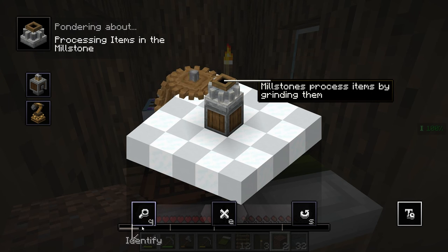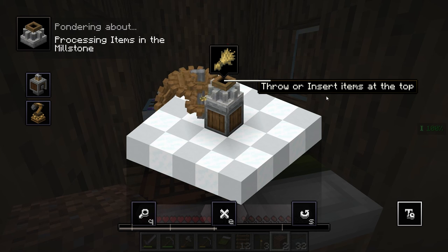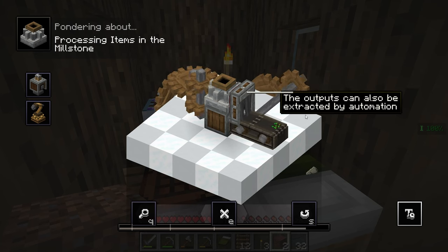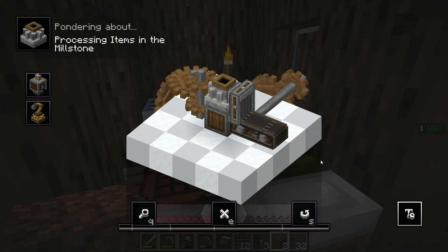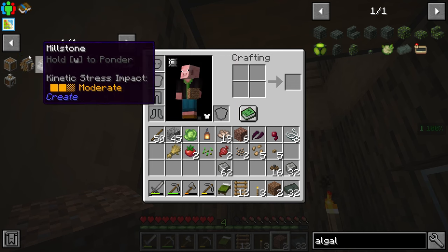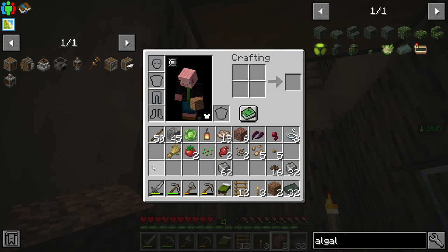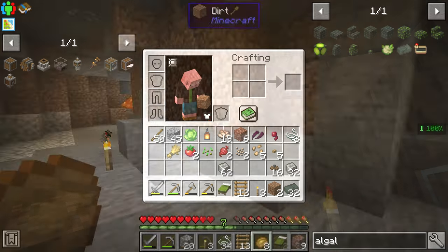Let me ponder the millstone. Millstones process items by grinding them. They can be powered from the side using cog wheels. Throw items in at the top and it'll grind them up for you. The outputs can also be extracted by automation - oh my gosh, we're gonna be able to make machines that do stuff and grab things and manufacture things for us! That is so cool. I'm gonna go off screen, get all the stuff I need, start assembling what I can, and bring you back once I've got everything figured out.